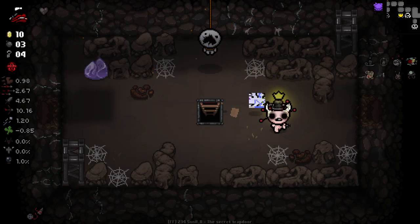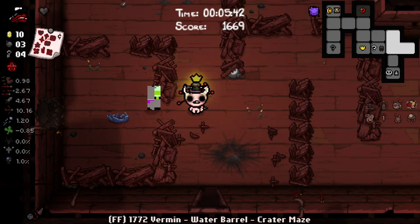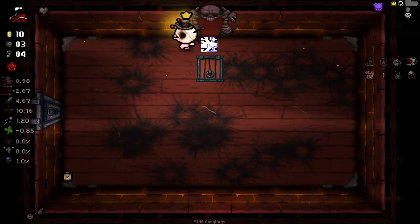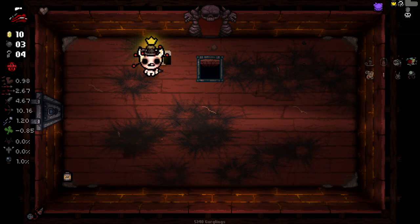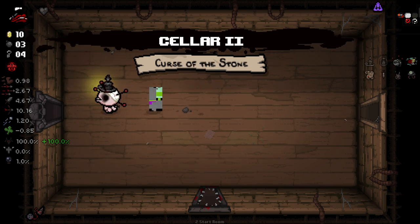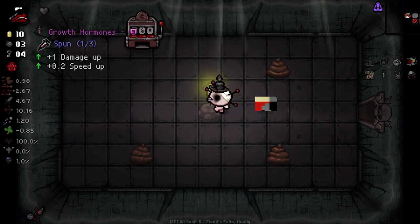I don't really know what having the Black Candle plus this Black Lantern does, because it's blocking all the curses. I really don't know, but we have them both now. That Birthright sucked. I took Voodoo Head because with IV Bag we can make some good plays with it. We just need to actually live until we get more red hearts.